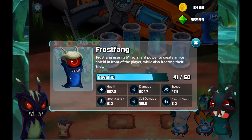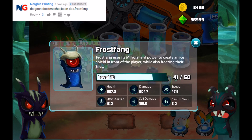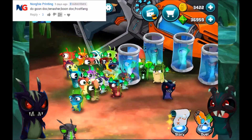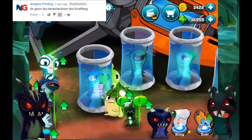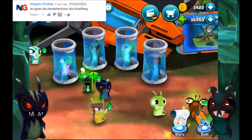The combination we're gonna use in this episode is coming from Norgi Printing: Goondock, Tennisher, Boondock, and Frost Fang. Let's see, do we have everybody? The ball is right there. So we got Tennisher, we got Goondock, we got Boondock, and also we got Frost Fang.